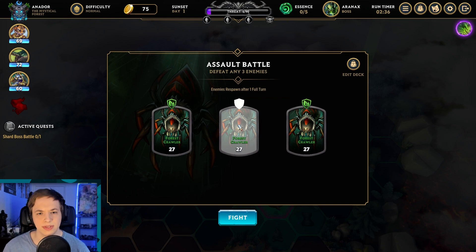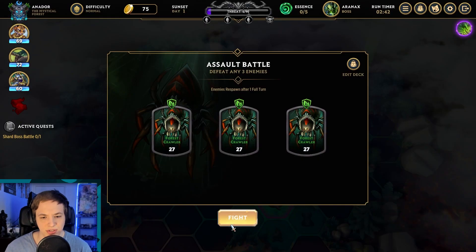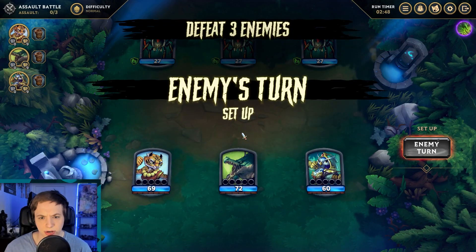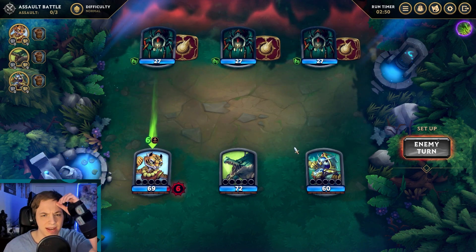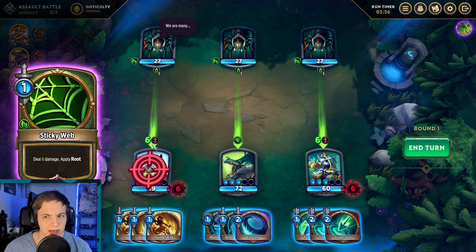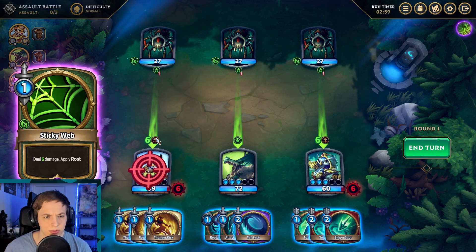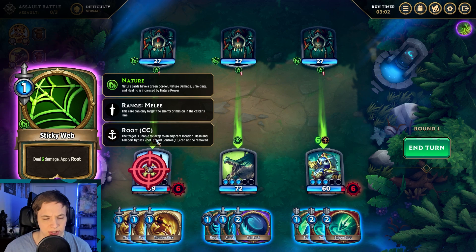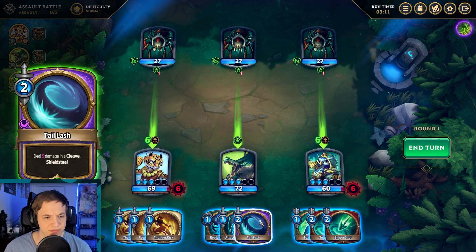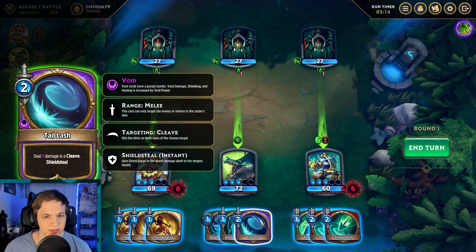Cards can be melee or ranged. Melee cards allow you to attack in the same lane; ranged cards with an arrow icon allow you to attack an adjacent lane. Self-cast cards can be cast on yourself, and double shield cards can be cast on an adjacent ally. All we have to do is defeat any three enemies — enemies respawn after four turns. They're doing a setup here: applying three poison, dealing six damage and rooting us.